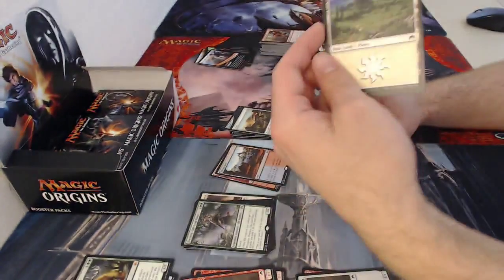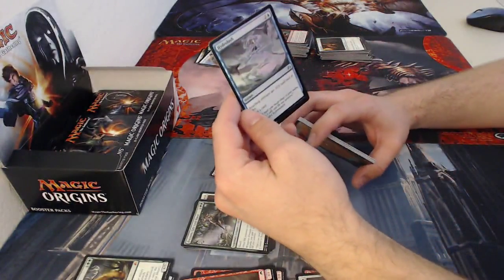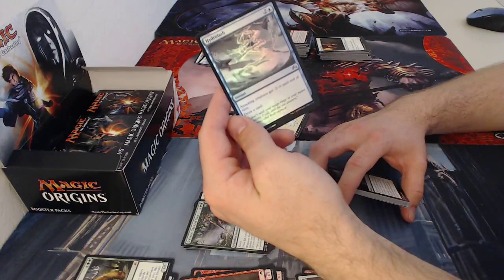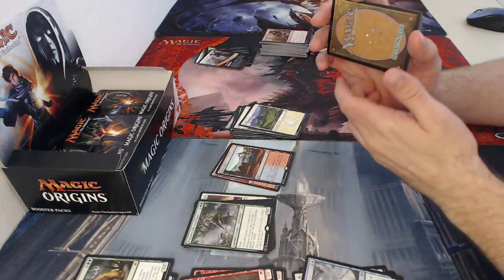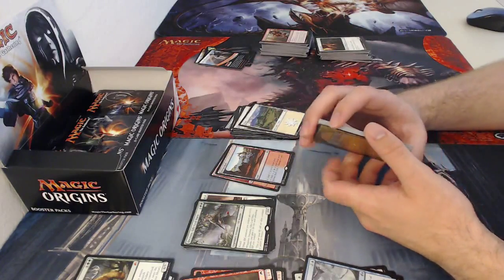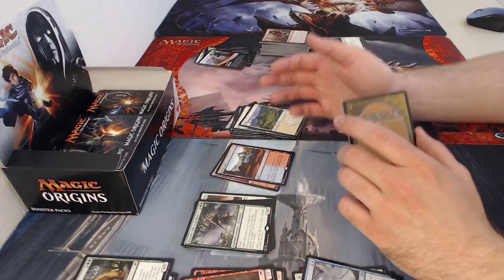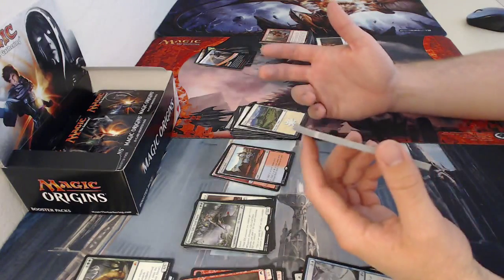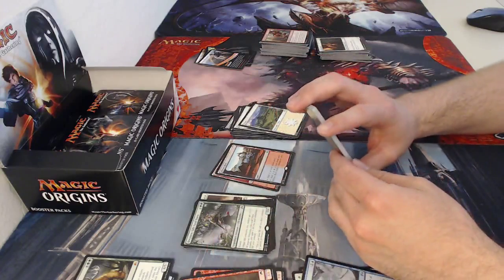Goblin token — I like those little crazy creepy dudes. A planes card. Foil is Hydrolash, a three-drop instant: attacking creatures get minus two minus zero until end of turn and draw a card. It's a really good card — and it's not just your opponents'. Say you're attacking with a bunch of two twos and your opponent has something that destroys creatures that deal combat damage; you can give all your creatures minus two minus zero and draw a card so they're all still alive.